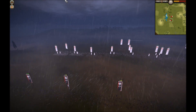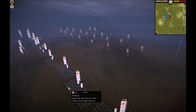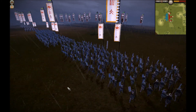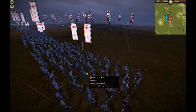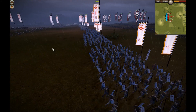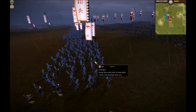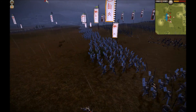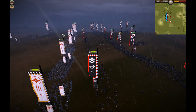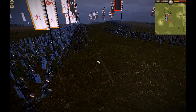Seeing that my archers are losing this fight and just getting completely devastated, I decide to rush forward my Yari Ashigaru. He made a mistake here — he did not start firing on my Yari Ashigaru until the last second. So my Yari Ashigaru are going to get right up in his face before he can do a thing about it. He only gets some shots in right here and it didn't even kill that many men. At this point I am right on top of his archers and I charge right into them.